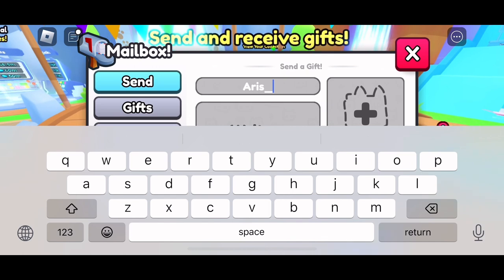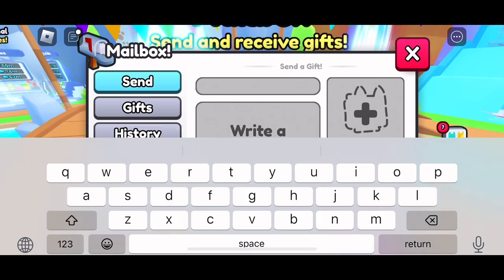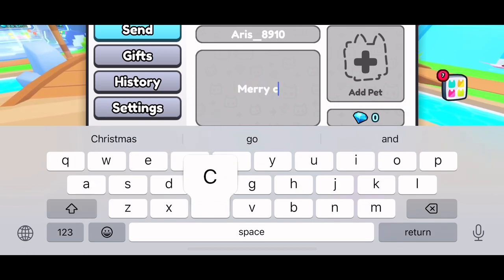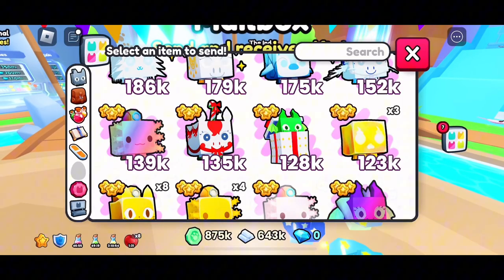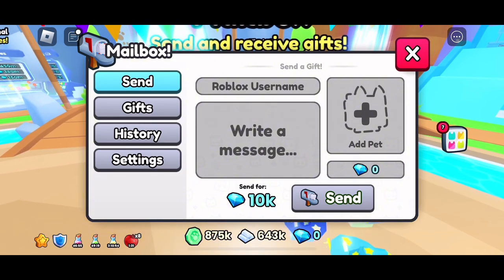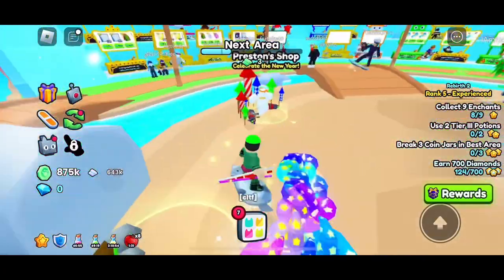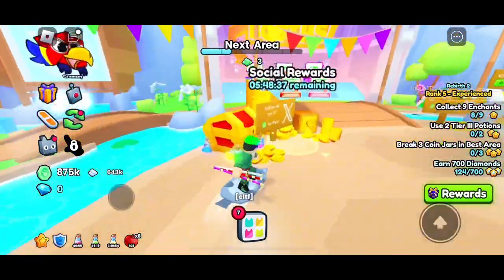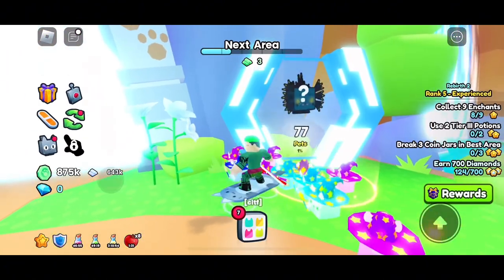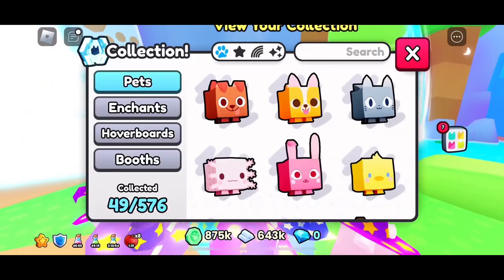His name is spelled a-r-i-s underscore eight nine ten — ten, there we go! I'll write 'Merry Christmas' as the message and add a pet. Wait, do I have enough diamonds? I have zero diamonds so I can't give it to him right now. I'll save up diamonds to send you guys gifts. Look how satisfying the numbers going up is!